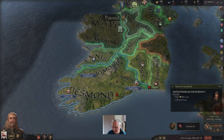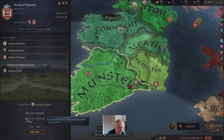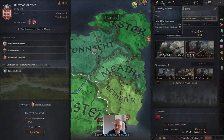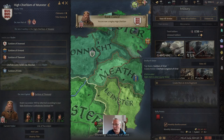With the duchy of Munster, we've now ticked all the criteria for creating it. So I am going to create it — it's only going to cost 87 gold. I'm going to get some prestige. I am now a duke.